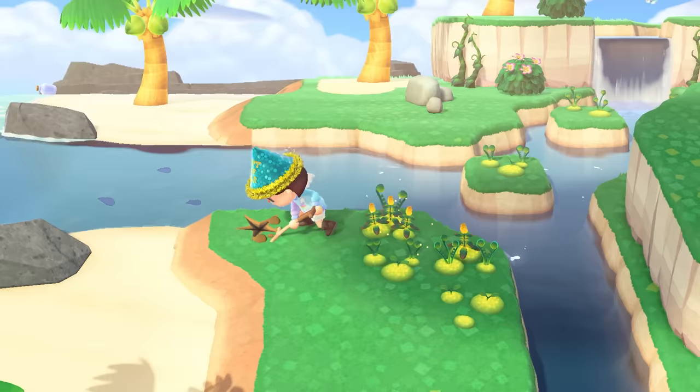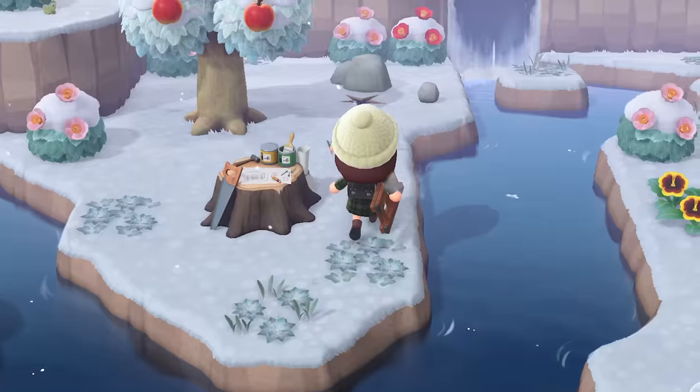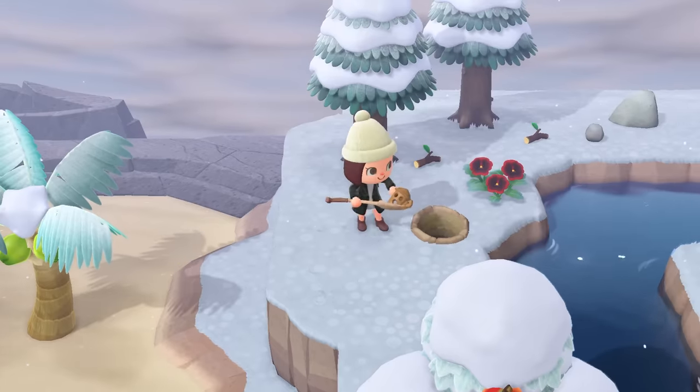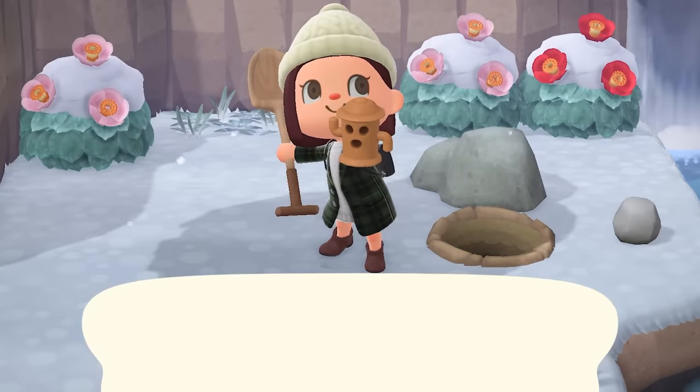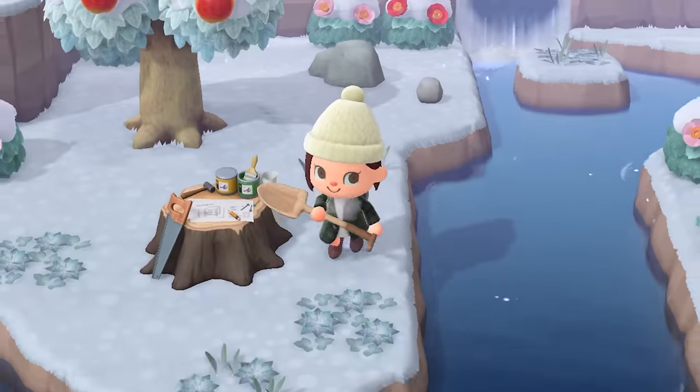Every Cap'n Island you go to will have at least one gyroid fragment and one message in a bottle on the beach. The normal rainy island has a little something extra — there will be a normal gyroid fragment buried somewhere, but you can also find a completely full gyroid buried as well. Make sure you grab both before you leave. It's like the only good thing about this island.